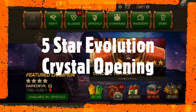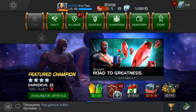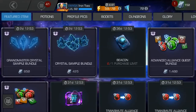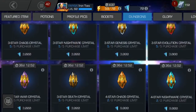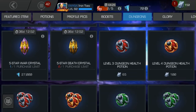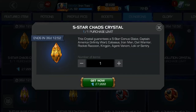Hey everyone, Iron Chose here. Today I'm going to open one of the five star dungeon crystals. I've boiled it down to two different crystals. I already used my dungeon units to buy my death crystal, but didn't get what I wanted.